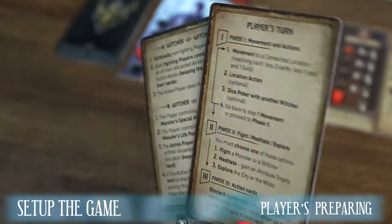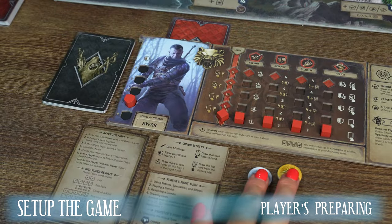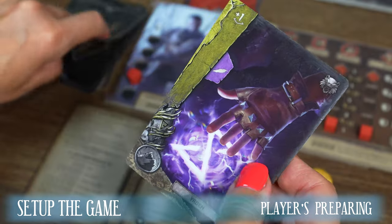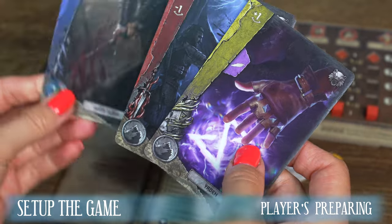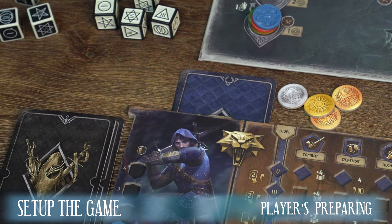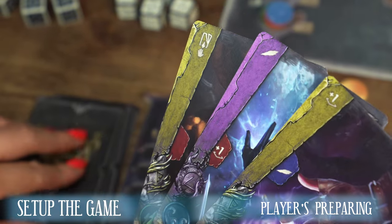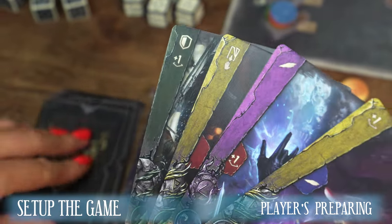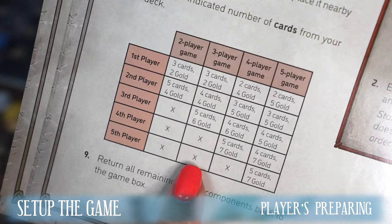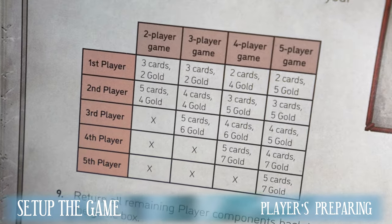Each player also draws double-sided help cards and places them next to his character board. Now each player in turn draws starting gold tokens and action cards from their decks. The number will vary depending on the game. For example, in a two-player game the first player draws two gold tokens and three cards from his deck. The second player will reach for four gold tokens and draw five action cards for his hand. The exact number of starting resources and cards for players in different gameplay variants is indicated on page 8 in the rulebook.